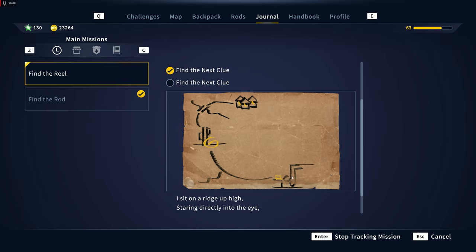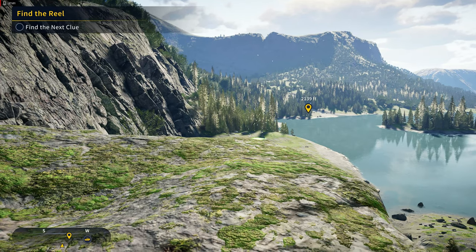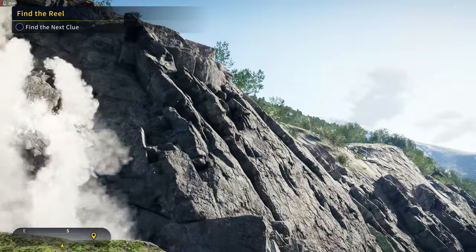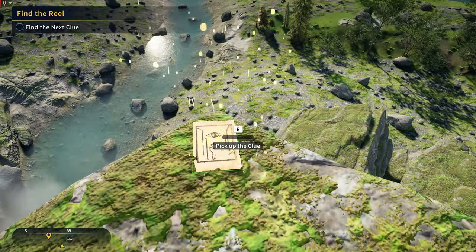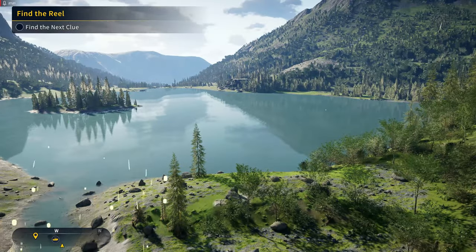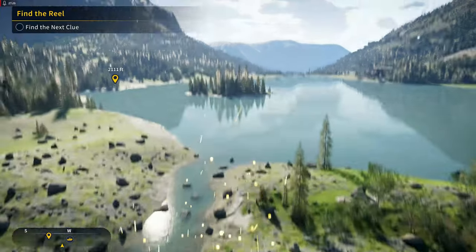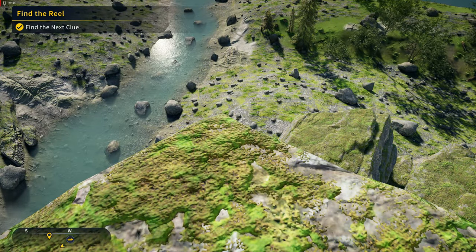Alright, the next clue - we got music notes. 'I sit on a ridge up high staring directly into the eye. Head to the foot of where the glaciers rest if you wish to only disturb our contest.' I think I found it. It is! It's sitting on a ridge up high and looking directly into the eye, so I think this is it. Alright, cool.